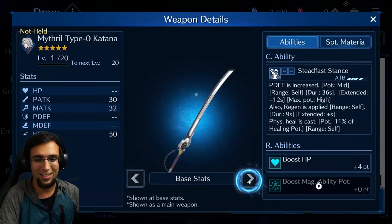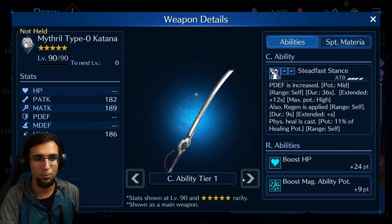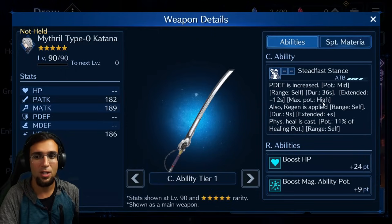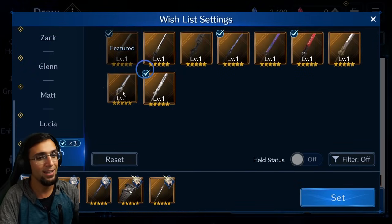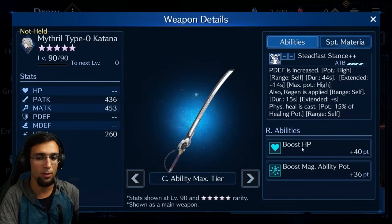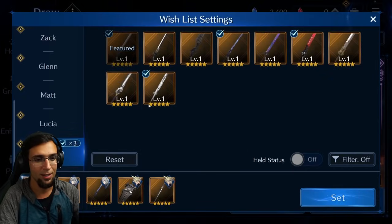The last weapon before the final one I wouldn't pull for. It boosts Sephiroth with defense up to high potency in one cast and has regen, but Sephiroth is your DPS — he's not there to take care of himself. For solo quests maybe, but for your main team setup this is a skip. However, it can be used as a sub weapon in whale builds because it has boost magic ability potency on it, plus survivability, so as a sub weapon it's solid.